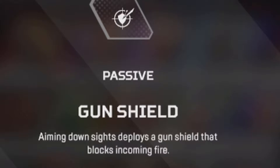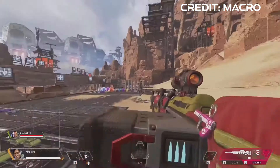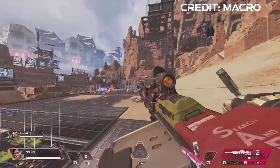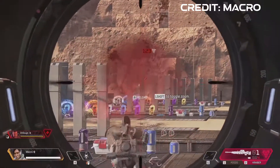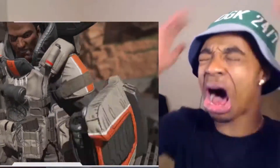This results in him being annoying to fight against, because for one, his passive — the gun shield — can take a lot of damage before you even crack his body shield. Sometimes it feels like you can put an entire clip in him and barely break his passive. It could be the difference between you winning a gunfight or just dying. Put that on top of the fact he has extra health in general, and Gibraltar can be an obstacle for the average player.